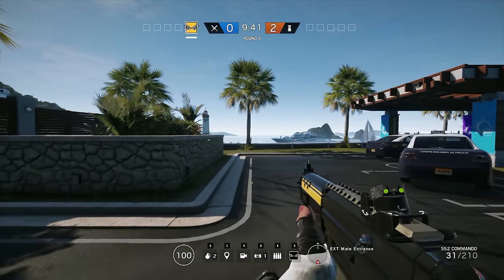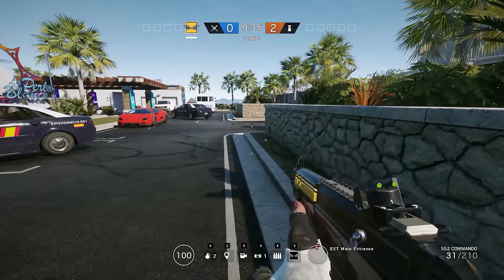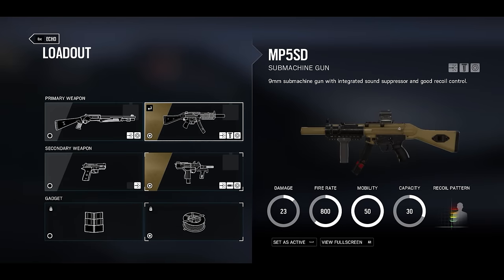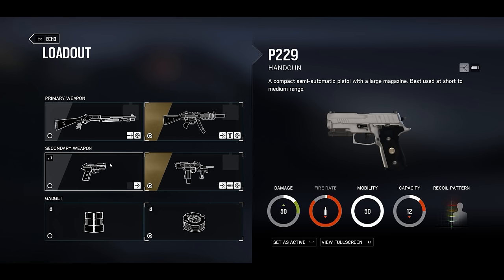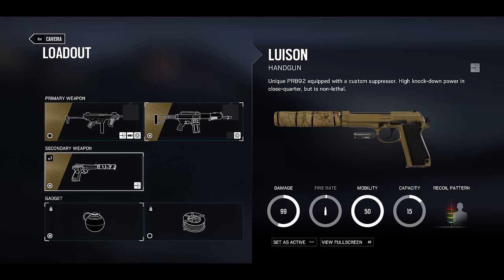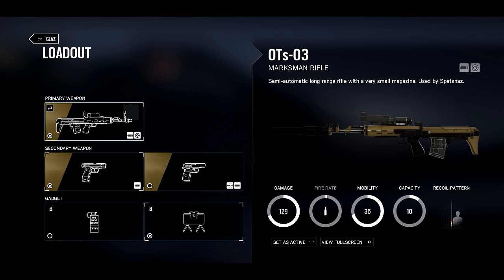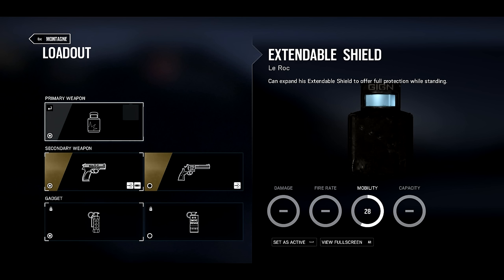Before we dive into the experiments, let's take a closer look at the current mobility stats for each weapon. Going through the stats of each gun may sound daunting, but it's actually really simple. At the moment, mobility for each weapon — from pistols via machine pistols to assault rifles, rifles and machine guns — is quite simply 50, with a handful of exceptions: the SR-25 at 38, the OTS-03 at 36, the ballistic shield and flash shield at 30, and the extendable shield at 28.